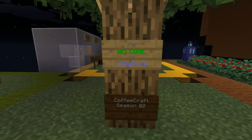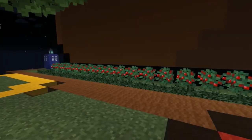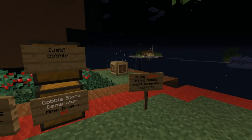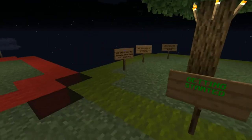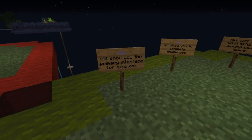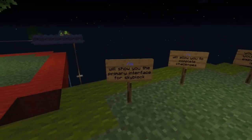The SkyBlock is set up so everybody spawns on spawn island. I did make a couple of changes like the Coffee Craft logo and our little armor stand shrine. There are a few things to help you get started, like the getting-started island that lets you know that /is is a shortcut for /island — they both do the same thing and will get you to the primary interface.